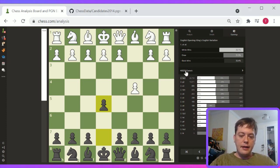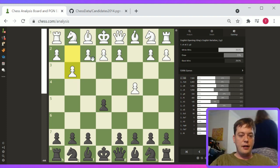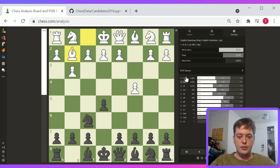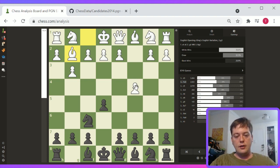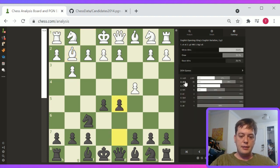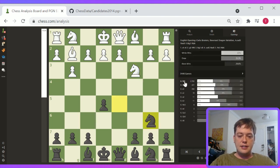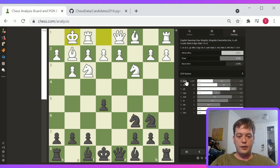c4 e5 is interesting. Let's take a look at the c4 e5 g3 line. In this line it's similar to the Sicilian — black is going to have this long bishop diagonal and do what he can to push the attack forward. One of the common lines in the English opening, the symmetrical Sicilian, is with g3, g6. This ends up being pretty solid for black. Nc3, Nb6, Nf3 — this ends up being pretty good play for black against white.